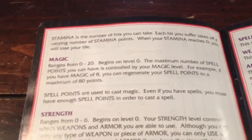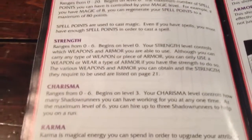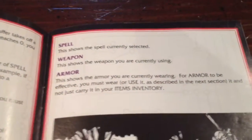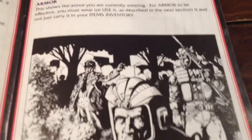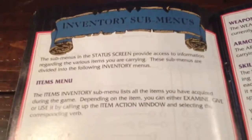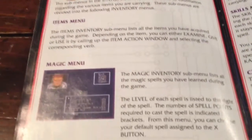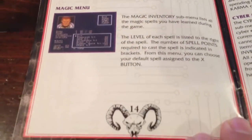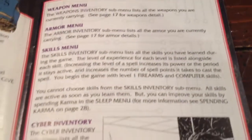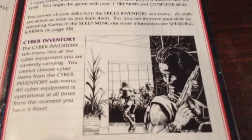It's kind of a long instruction book. That's how a lot of instruction books used to be. More artwork on page 13. Inventory submenus. Weapon menu. Again, more artwork — very cool.